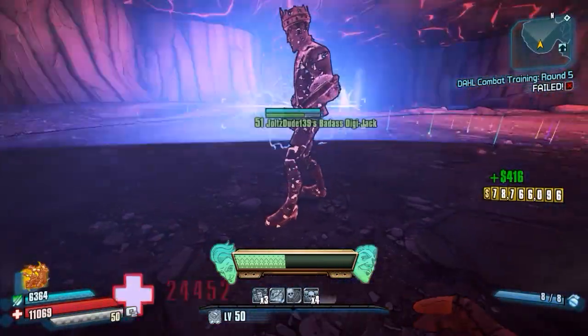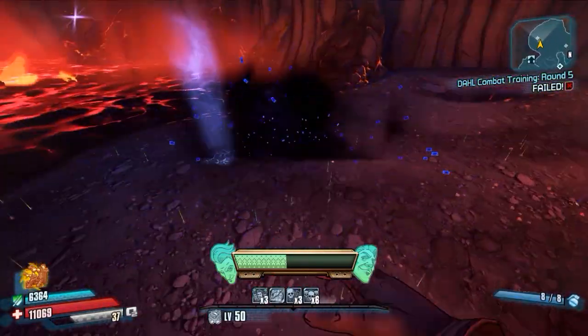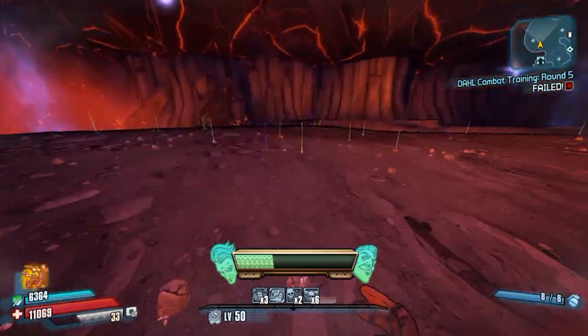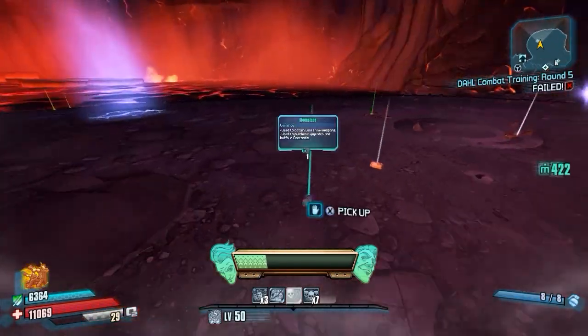Now the only downside to this is you need to stay near the enemy. If you keep moving, as you can see here, the DigiJax will despawn and respawn back in front of you, and their shields will be refilled. So you will have to stay near the enemy in order for them to stay in place and do the insane damage.